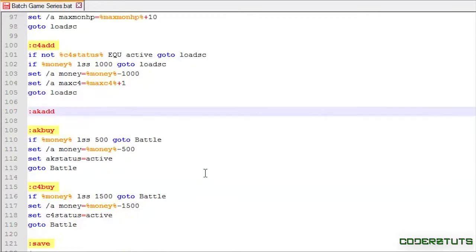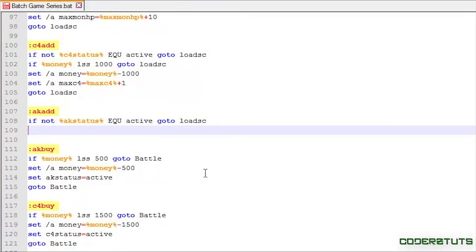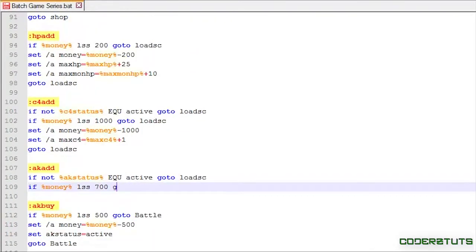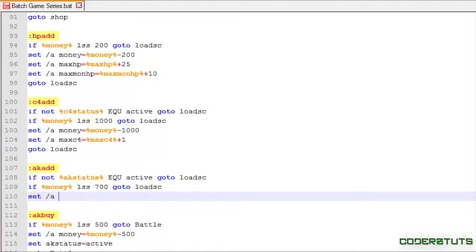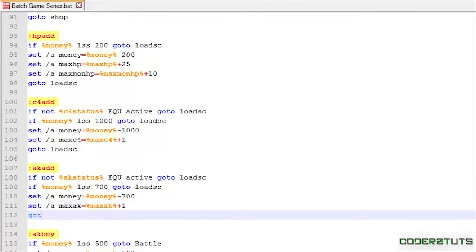Now I'm going to make the ak_add section. Same thing — I'll say: if not ak_status equals active, go to load_sc. If money is less than 700, go to load_sc. Then: set /a money equals money minus 700, set /a max_ak equals max_ak plus one, and go to load_sc. I believe the price was 700 — yes, 700.